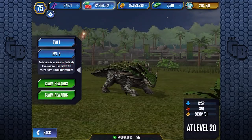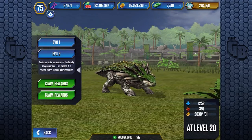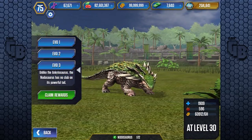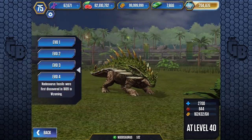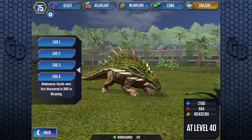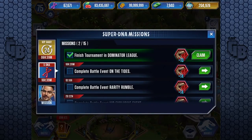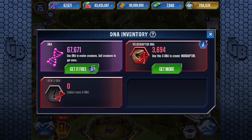Nodosaurus is a member of the family Ankylosauria. This means it is related to the famous ankylosaurs. Unlike the Ankylosaurus, the Nodosaurus has no club on its powerful tail. Nodosaurus fossils were first discovered in 1889 in Wyoming - correct me if I'm wrong, but I'm sure that's a state in America.